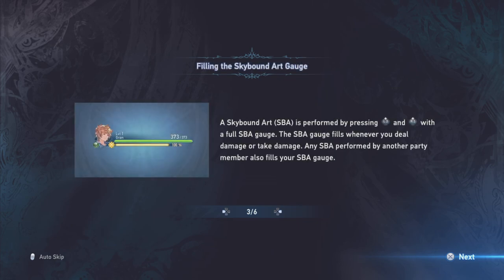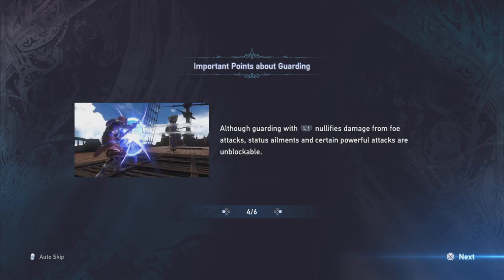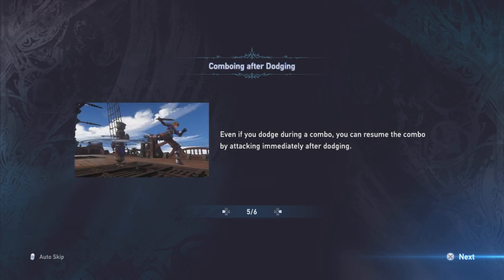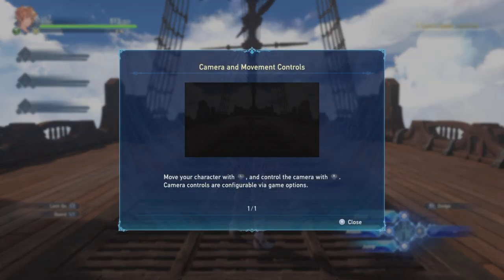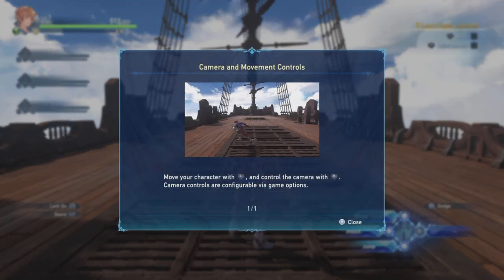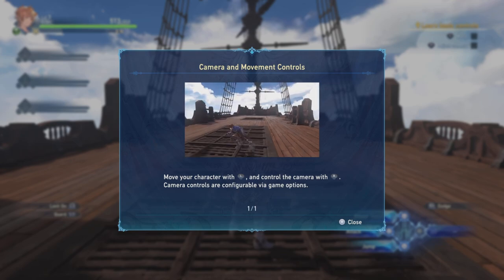The Skybound Art — pressing L3 and R3, I'm sure it's going to tell me. Move the character with L and control the camera with R. Camera controls are comfortable.